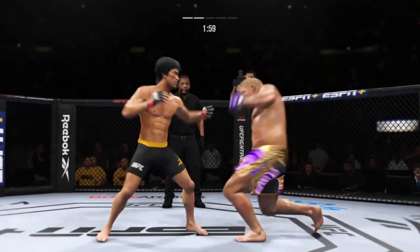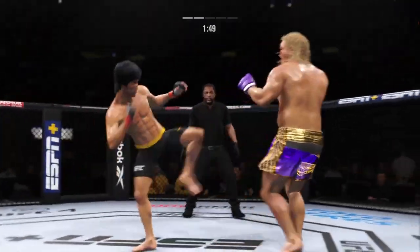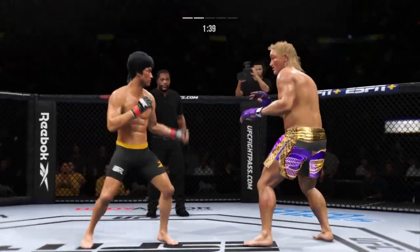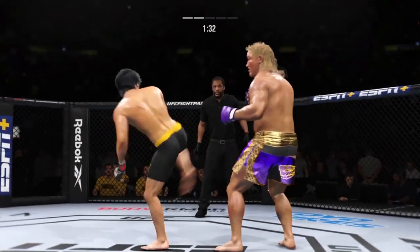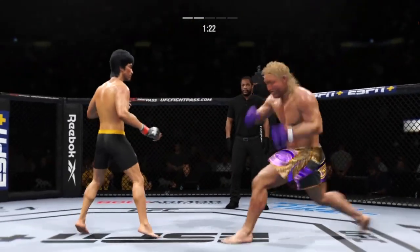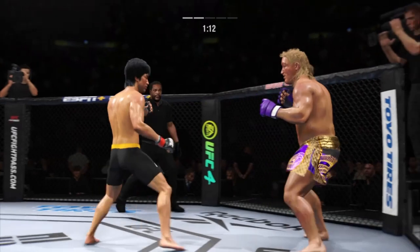The taller fighter lands a knee to the body. He tags him with the left — that left hand has been really effective tonight. Huge block there. Try to establish that jab. Great punch landing with so much power.